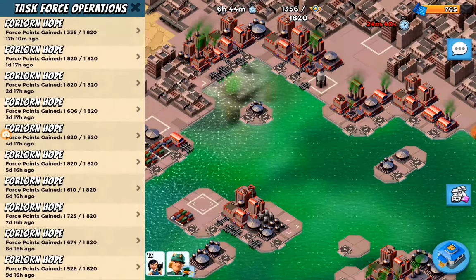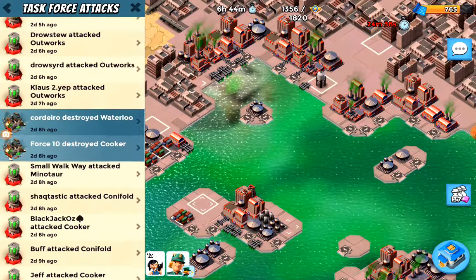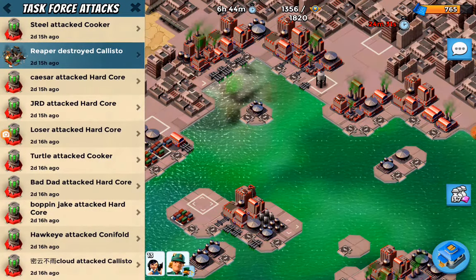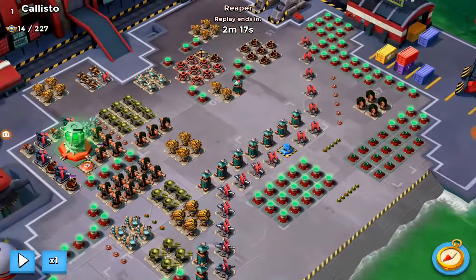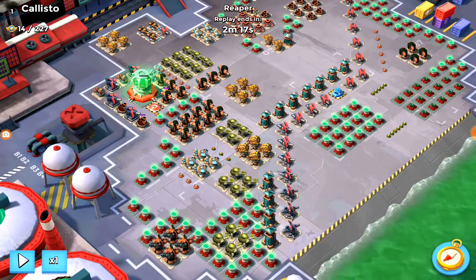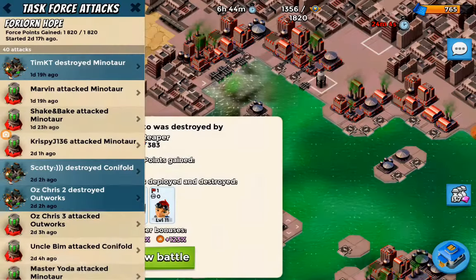That was the highlights from four days ago. Let's see what else we can look at - two days ago here. We've got Reaper destroying Callisto - just quickly pause it. Actually, because there's not much health on that one, let's show the one before that. So Cloud comes in on Callisto.